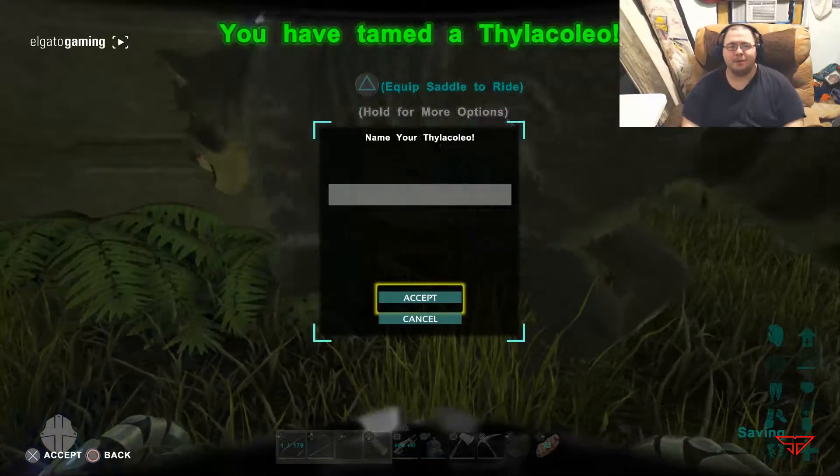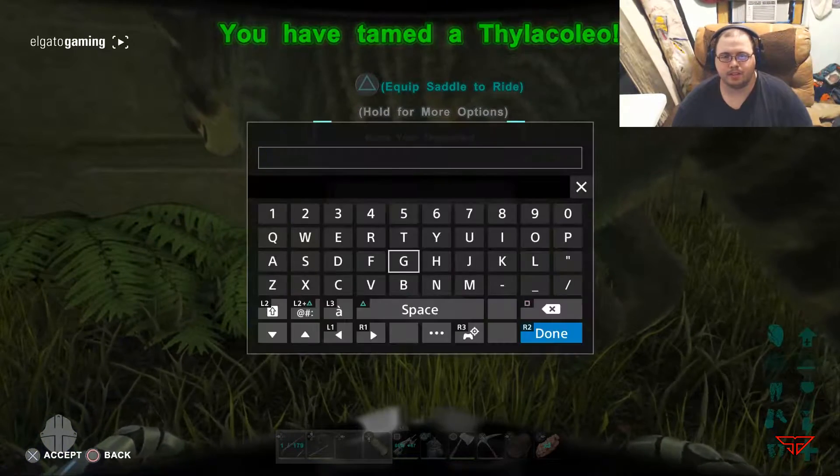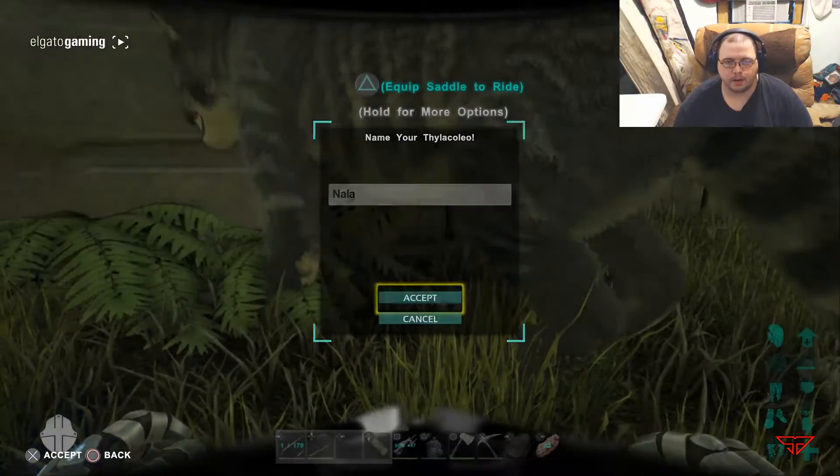Alright here we go — now let's name this little beauty. What do we name it? I have to thank The Lion King for this one. There we go — Nala. Let's put that saddle on.